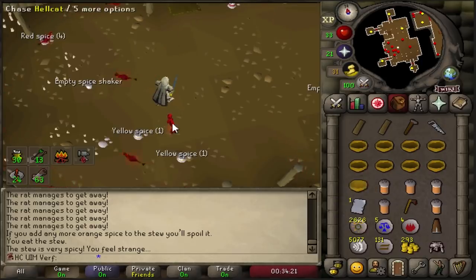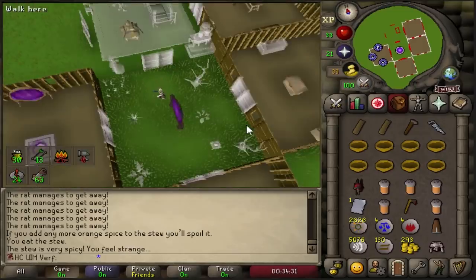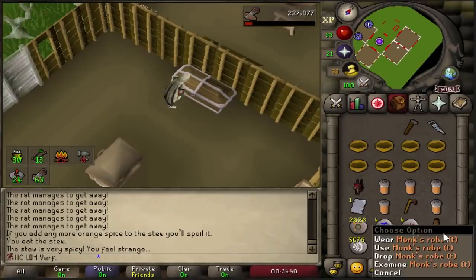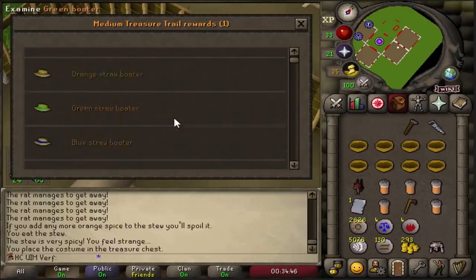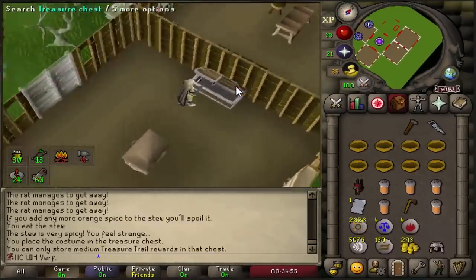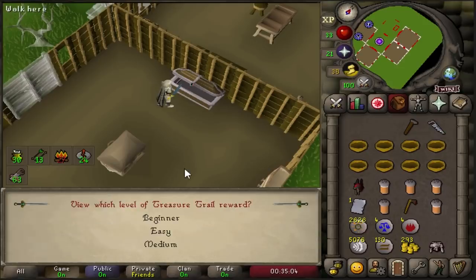Yes, I got it — 63 construction with a plus five boost! That's exactly what I need. We have to be fast. Let's build this beautiful treasure chest — there it is! The teak treasure chest has been made. I can store all beginner, easy, and medium clue rewards in that chest, and the monk's legs from the first episode can also go in there. This chest is amazing for this account because I can store pretty much all my best-in-slot boots: ranger boots, spiked manacles, and wizard boots. We worked hard for this chest — it was one of the early goals.